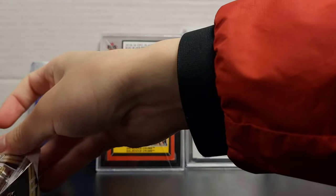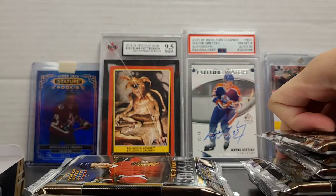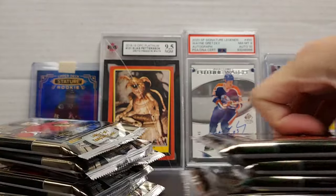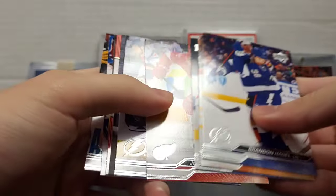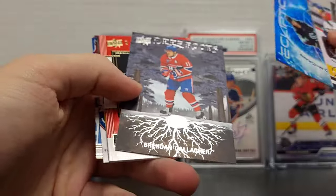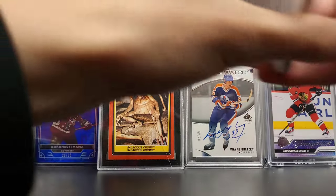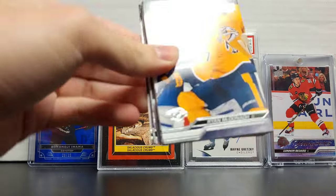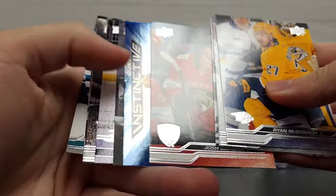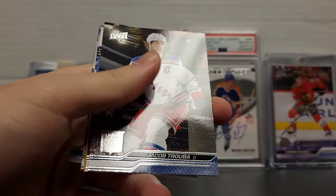I didn't pull a good one — I don't even remember who I pulled, he was bad, but it was a Young Gun and I submitted it. Jared McCann, Brendan Gallagher, Maxence Guenette — just like a retail pack. A little wear on the top edge, but it's okay. A little white on the top right edge. The Ducks Young Gun — most I've seen. Kirtanen and Tristan Jarry — better than doors, it's pretty good.